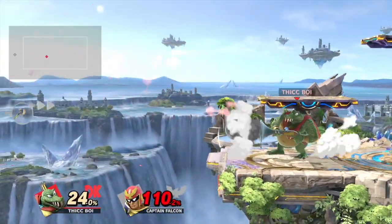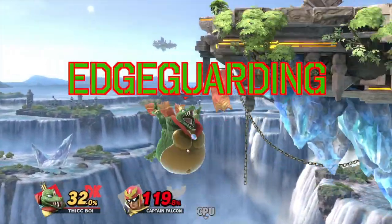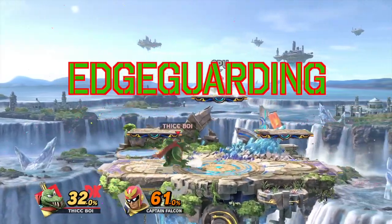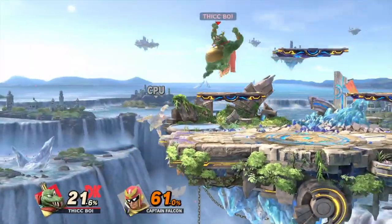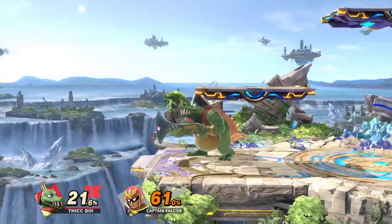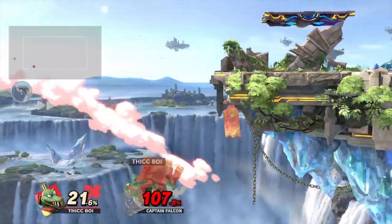Along with zoning, neutral, and platforms, blunderbuss is also great for edgeguarding. Force your opponent offstage and then try shooting a cannonball to force them into reacting. As Kirby Kid explained earlier, blunderbuss can be used to slip through platforms. Use this to your advantage — shoot your opponent out with a cannonball going straight, then set up for an edgeguard.